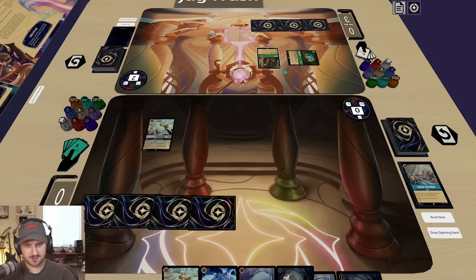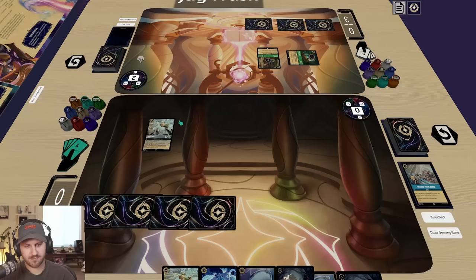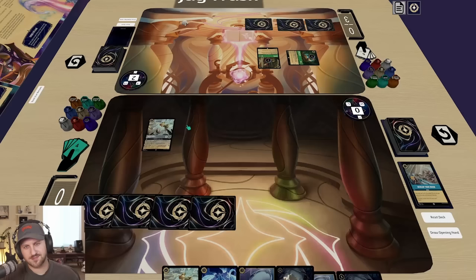I guess you have the bounce card that could punish me, but it wouldn't really punish you that much — you get to play him again, that's true. Without having to swing in. Is there anything else in green and purple? I don't think so. I kind of want to pass, so I'm just gonna pass.